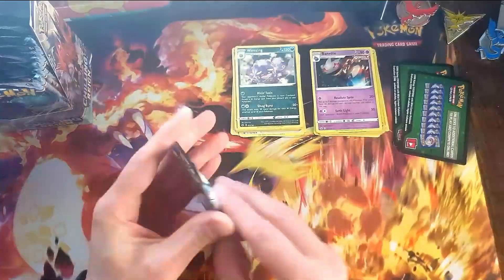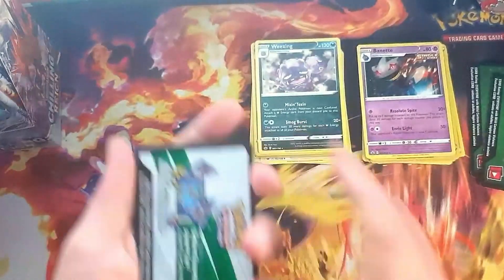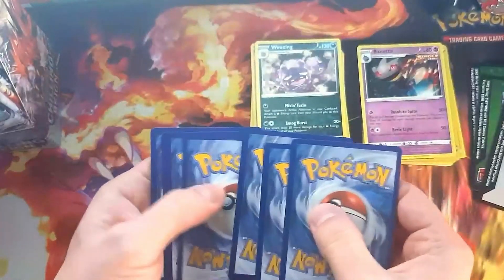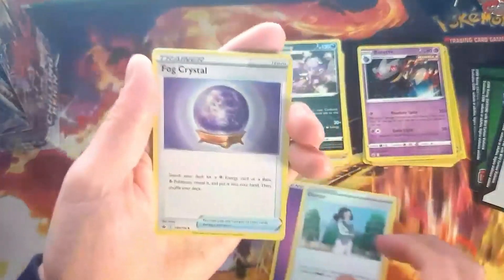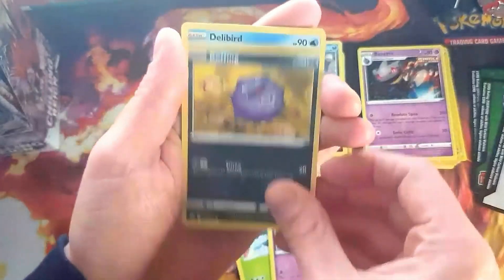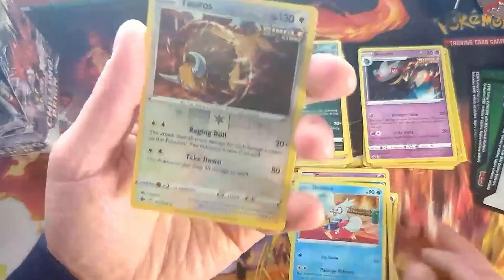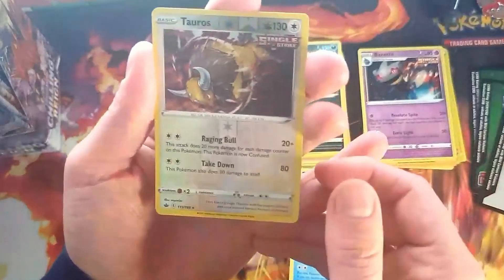Pretty nice card, and we get a Weezing. This is going to alter things completely. It's at least a Holo, I believe. Psychic Energy, Doctor, Hatcham, Sneasel, Snover, Gastly, Cubchoo, Dulibert. Reverse Tauros. Look at that movement on the art — pretty cool.